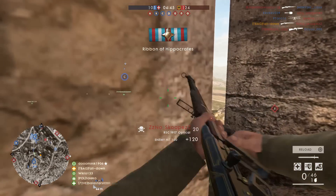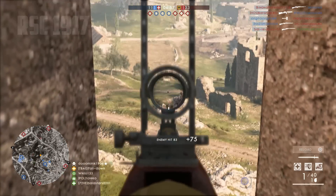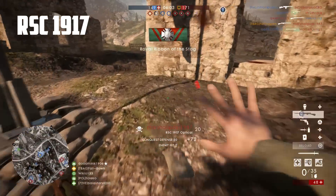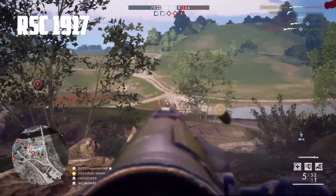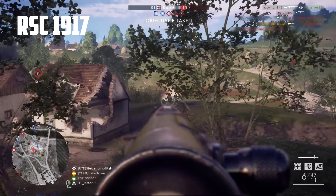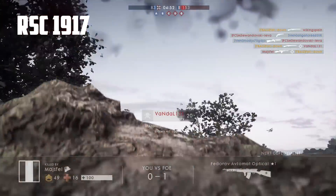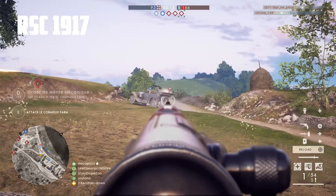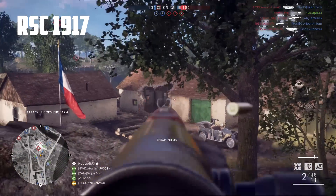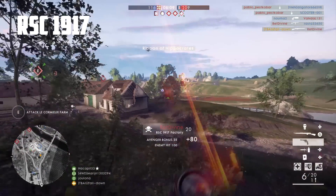Let's start with probably one of my least used weapons in Battlefield 1 period — the RSC 1917. This is a slow firing medic rifle with only five rounds in the magazine and one in the chamber. It doesn't sound too good at first, but after the patch it got amazing. It was a two-shot kill weapon up to around 50 meters, and now after the patch it's a two-shot kill up to 70 freaking meters. So it's basically like a semi-auto sniper rifle at this point.